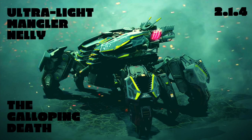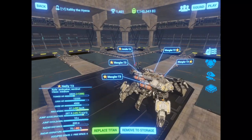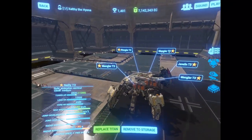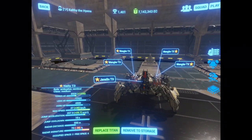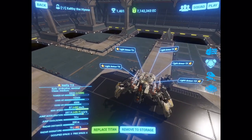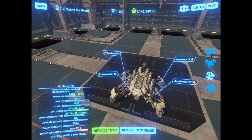Hello everyone, welcome to another bot build showcase. We're now in 2.1.4 and things have changed, and we're going to check out how that has affected this particular build. That light gallop or prancing — that should be a hint. This is my ultralight Mangla Nelly: a Nelly with accelerators and light armors. It's pretty darn fast, as you can see in the bottom left corner — 2.1.3 brought a speed boost, it's nine kilometers an hour faster than it used to be.